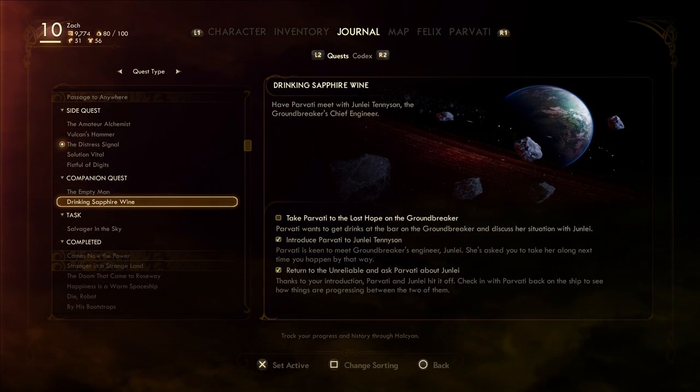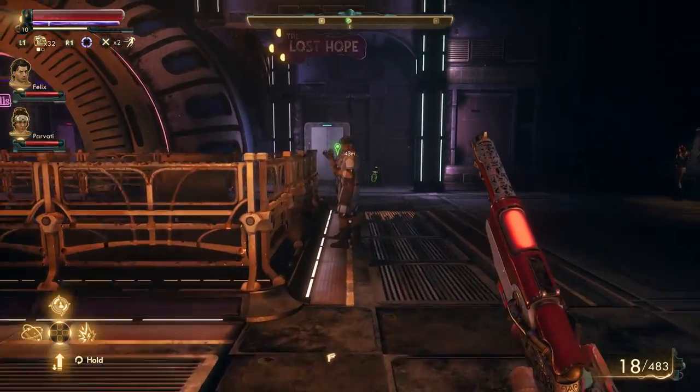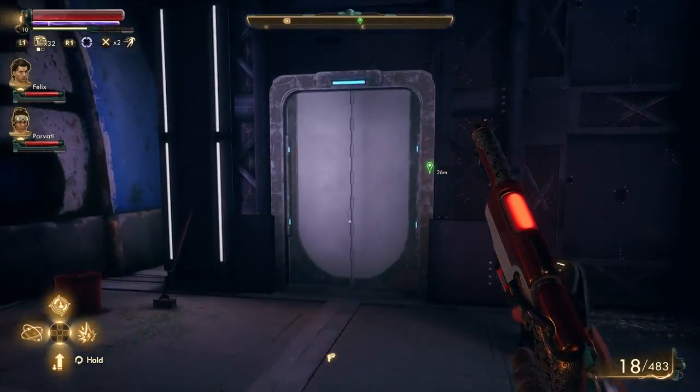Monarch. Let's go to — let's get Parvati a drink and maybe we can complete that quest, get enough XP to hit level 11, and cash this in. I think this might actually be a great way to work this out.